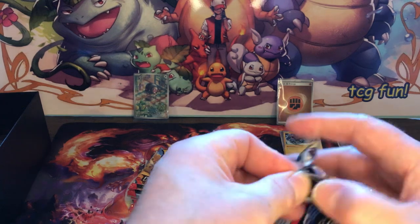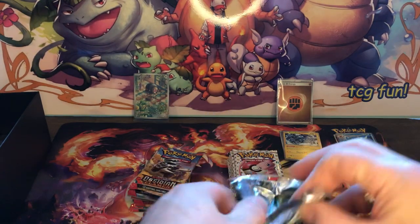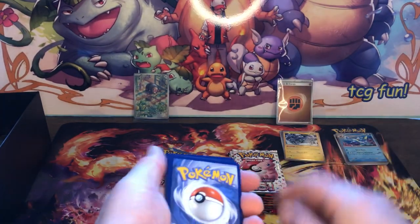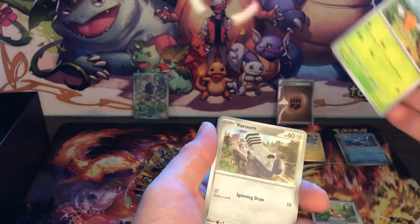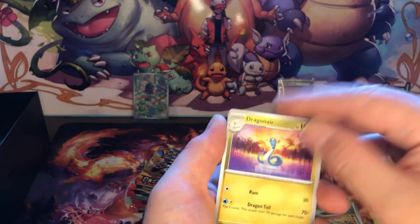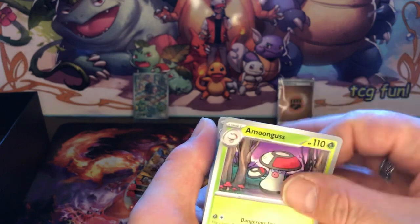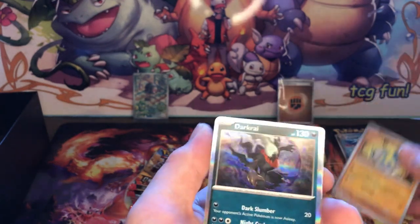Back to Obsidian - oh this one doesn't want to open, is there something in here that doesn't want to come out? Is it another barb? We have a Leafy energy. Pidgey, Varoom, Luvdisc, Dragonair - I do like that Dragonair. Armour Rouge. And Among Us Darktrix Reverse, Barboat Reverse, Dark Ray Hollow.